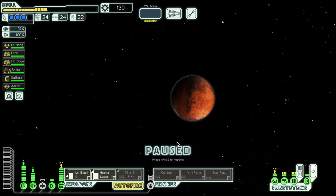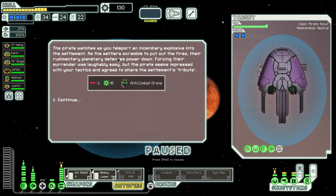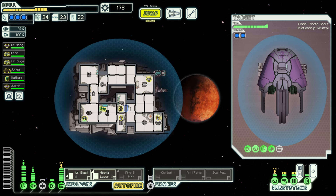As we teleport and send the explosive into the settlement, the settlers scrambled to put out the fires — their rudimentary planetary defenses powered down, forcing their surrender. It was laughably easy but the pirate seems impressed with our tactics and agrees to share the settlement's tribute. Okay — becoming terrible people over the course of an FTL run.